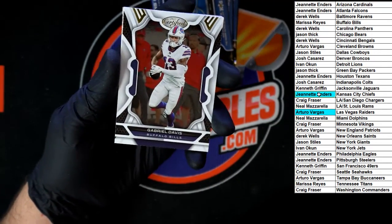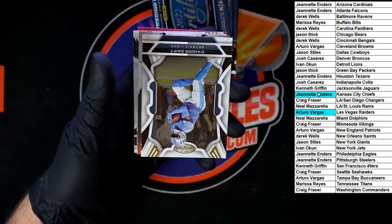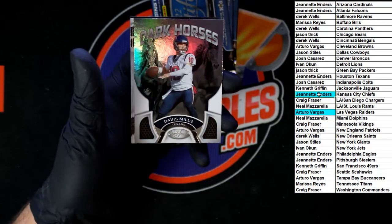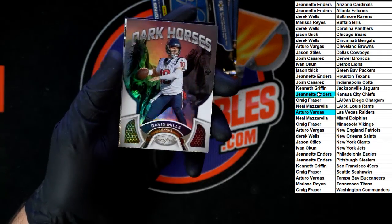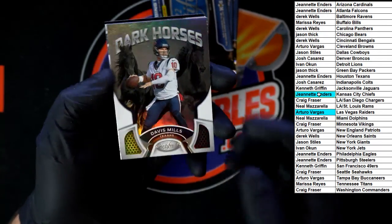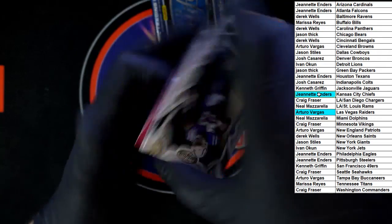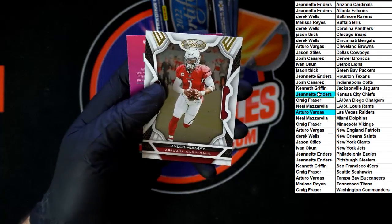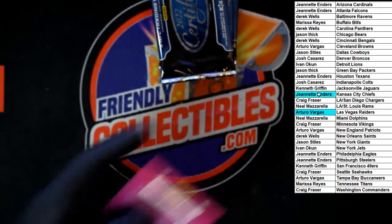Gabriel Davis for the Bills. D'Andre Swift for the Lions, Dark Horses. Davis Mills for the Texans. Darius Leonard for the Colts. Kyler Murray for the Cardinals.